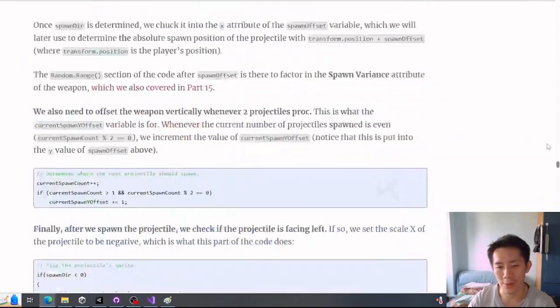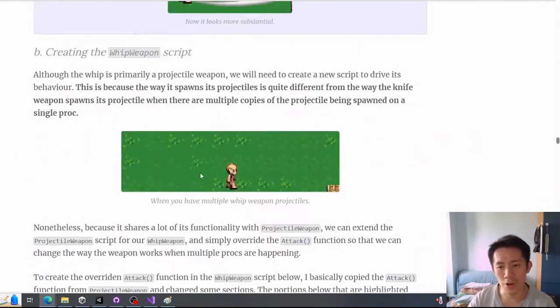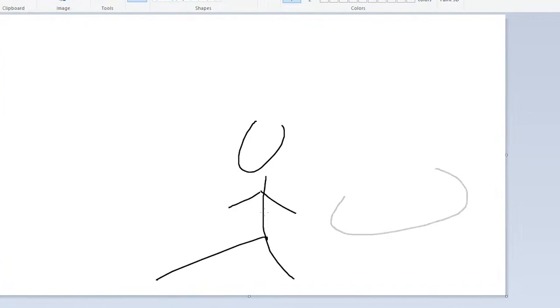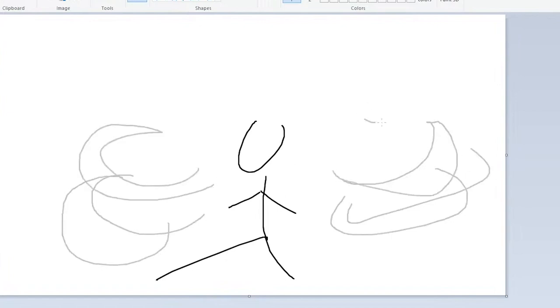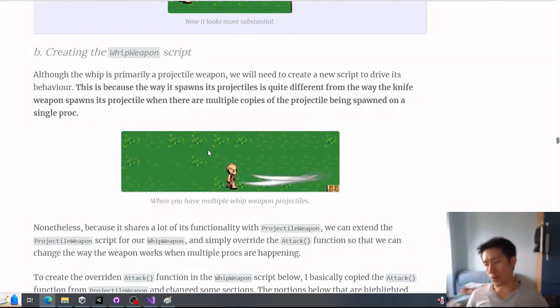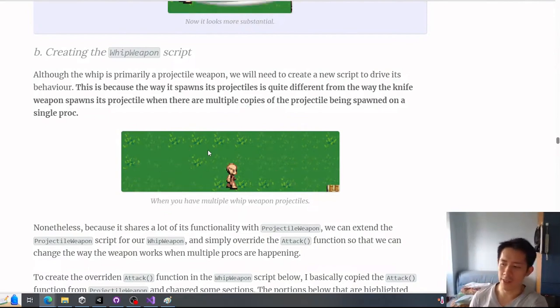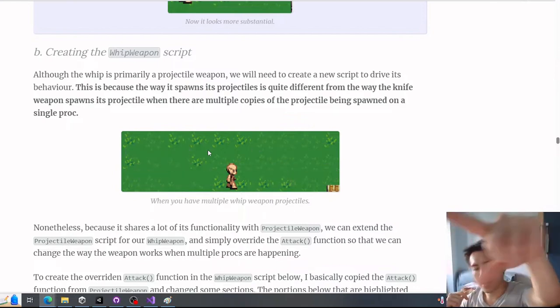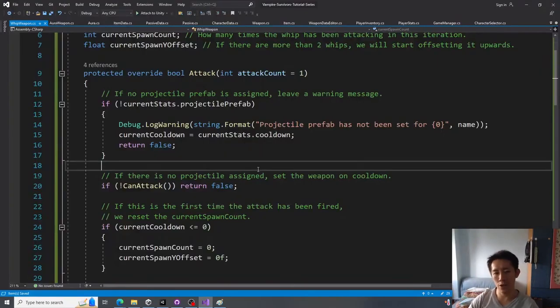The whip spawns upward with each subsequent projectile. With 4 whips, the first 2 appear at the bottom, the last 2 higher up. To illustrate: the first whip appears in front, the second behind, the third in front but higher, the fourth behind but higher. We track `spawnCount` and `yOffset`. The `yOffset` pushes each subsequent whip up. The spawn direction uses only the x-axis — `Mathf.Sign` converts it to -1 or 1. If the spawn count is even (second, fourth, etc.), the direction is multiplied by -1 to face backward.